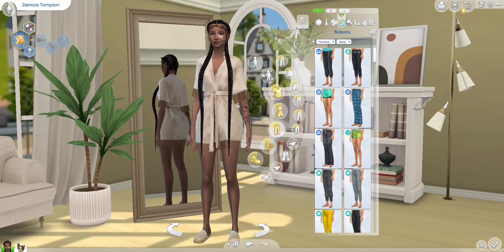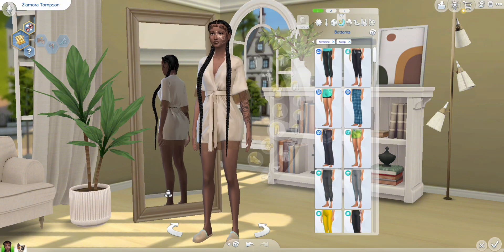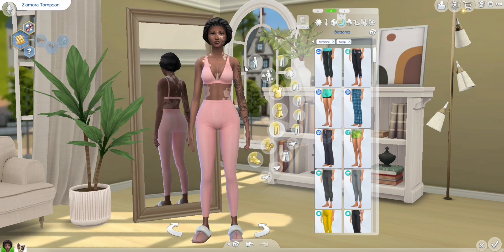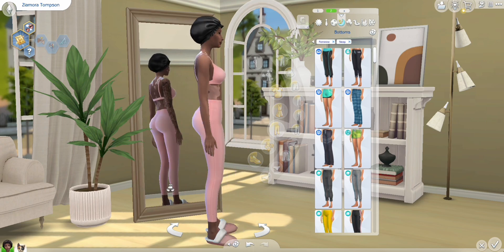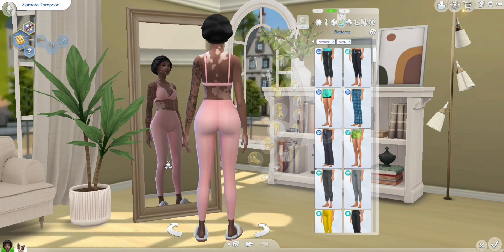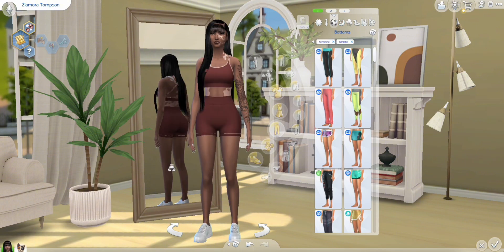Then we have the sleep outfits — I did two. The first one is just her robe with some matching sandals, and then sleep number two is something super comfy with just a bonnet on. The first one is like if she has a little boo thing come over — she'll have the braids in. This one is for chilling at home by herself. This is also a look at her back and side profile — I love it on her.